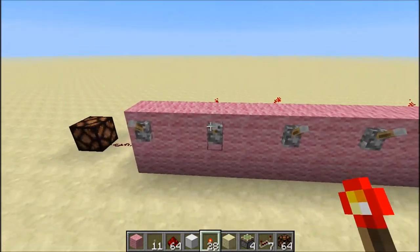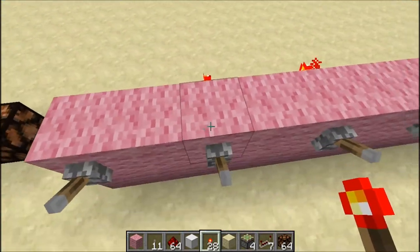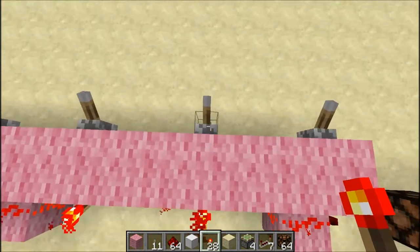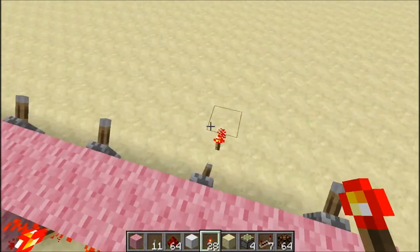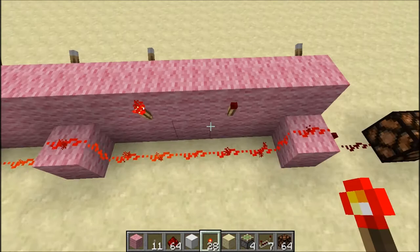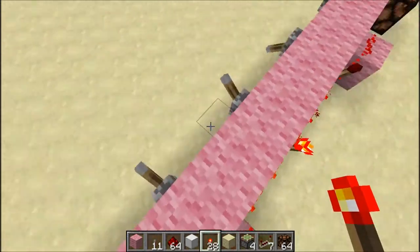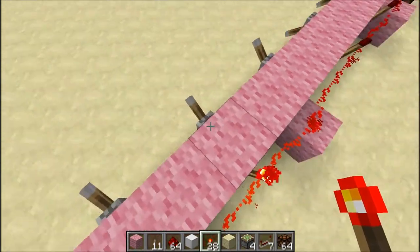To get the combination right, you have to flip the ones that have torches behind them, because the torches are always going to be powering it unless you unpower them. You basically have to have all of the things unpowered.